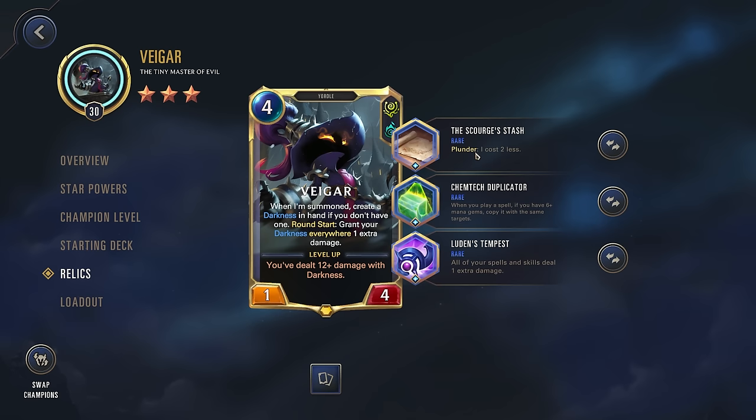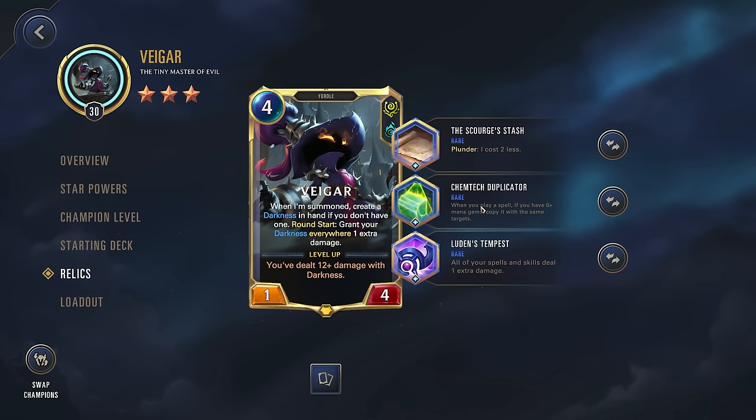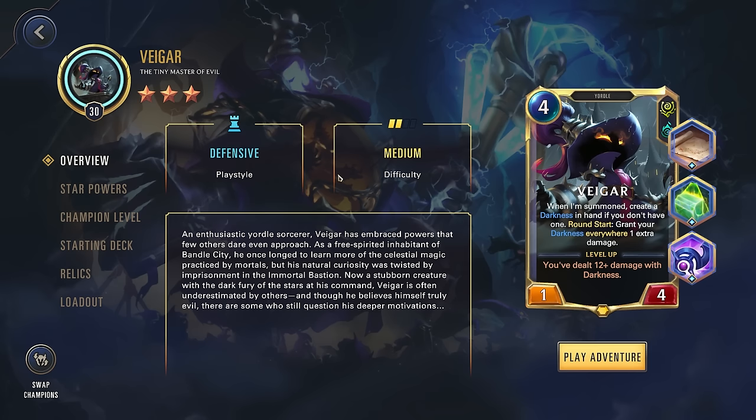For the relic setup we're going with The Scourge's Stash — we could replace this with Pact Powder, but this is fine. I like trying to get some cost reduction for our Vhagar. Chemtech Duplicator: when you play a spell with six or more mana gems, it copies with the same targets. Our games usually hit that six mana, so this will copy our Darkness spells and help us end the game. Then Ludin's Tempest increasing all of our spells and skills by one. It's a pretty simple and straightforward Vhagar build — you can get Vhagar on the board a little bit earlier, ramp up your Darkness spells, and Chemtech Duplicator finishes off the game. If you appreciate all the daily Path of Champions content, definitely like and subscribe.